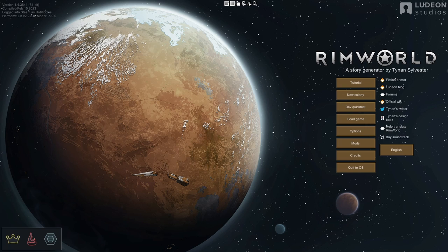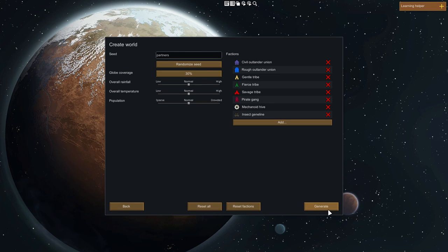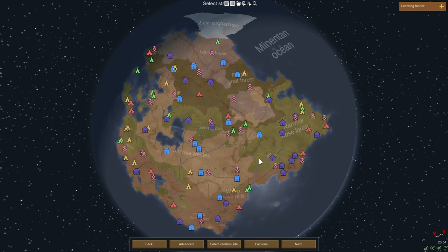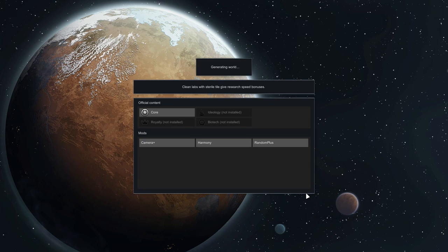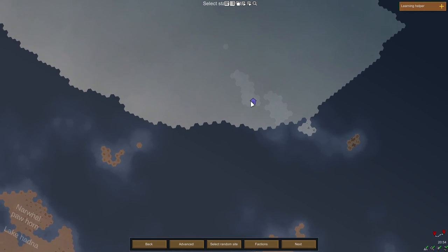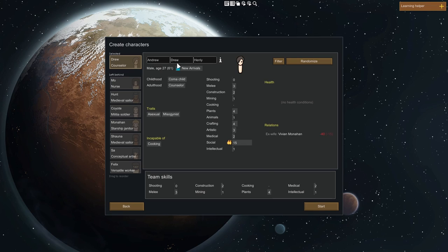I decided to do the Naked Brutality Ice Sheet Challenge in RimWorld. The settings are Naked Brutality, Losing is Fun, Hardest Difficulty, Commitment Mode. I regenerated a world looking for an ice sheet that's very cold but also has a friendly tribe nearby to trade with later. I found a seed with a friendly faction and a single isolated ice sheet spot up in the sea ice — a great place to start.